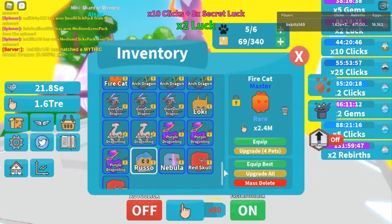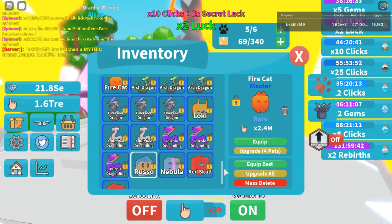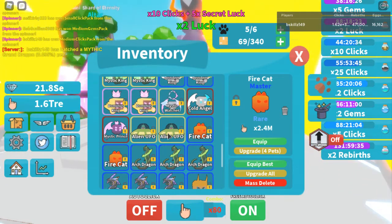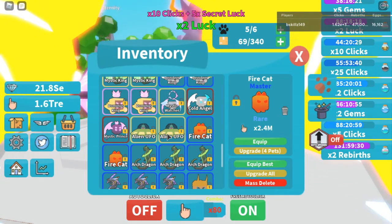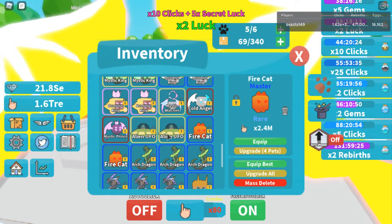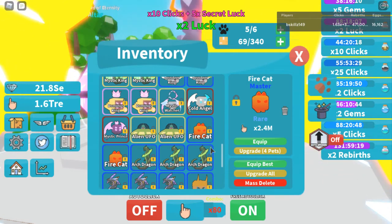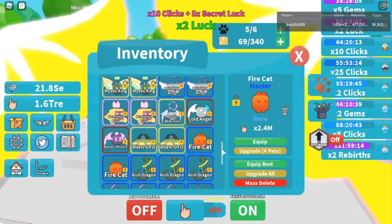I wish they would just add like a cloning altar like in Ninja Legends where if you hatch it, it just automatically clones it, to make the process a little bit easier. Same goes for the alien gang and all of the alien pets — you need to hatch all of them and have them inside your inventory. Once you start auto hatching and fill up, lock in a couple of those pets, then mass delete and keep hatching. That way, once you get to the legendary pet you need, you can head down to the altar and get the next shard.